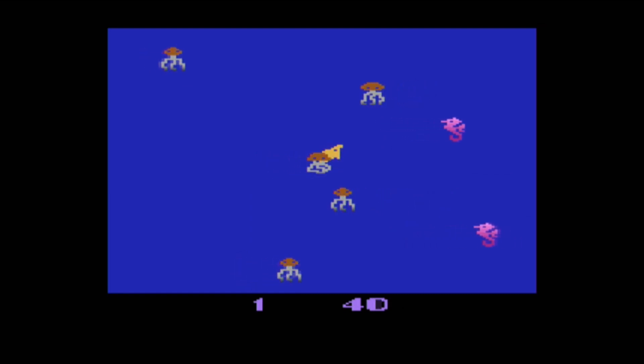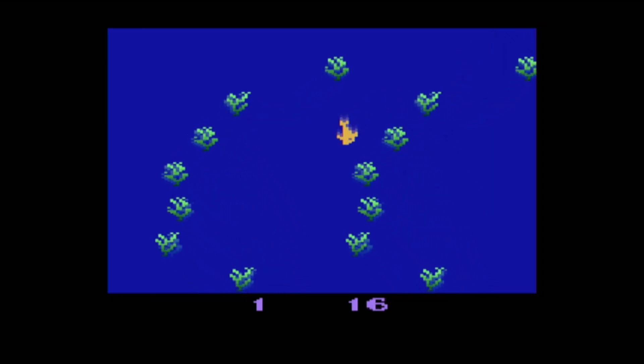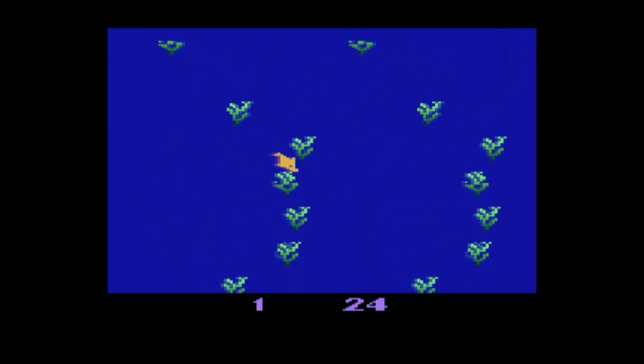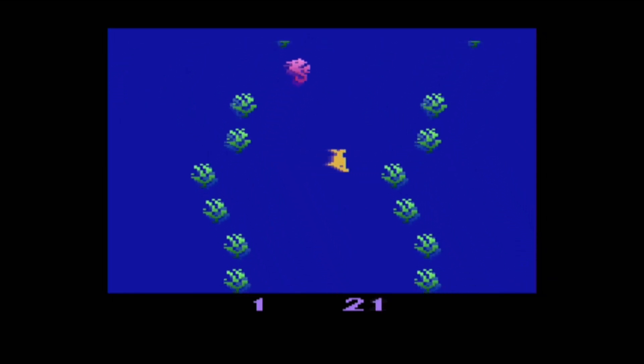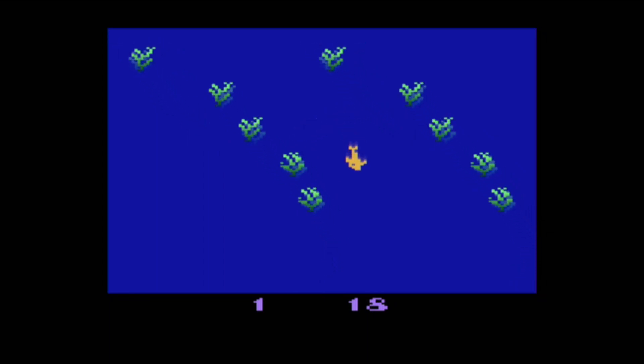iMagic was one of those 2600 third-party developers, but this one actually had a pretty solid roster of games. They also have this unique cartridge design that kind of makes them stand out from the more standard Atari 2600 cards. They sort of have this ridge at the top of the cart, and the labels are foil. Some have some decent graphics on the label, too.